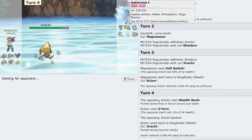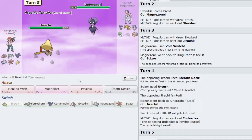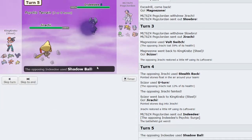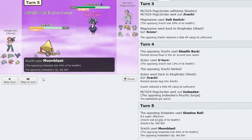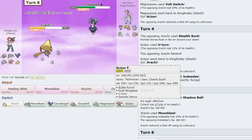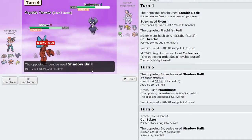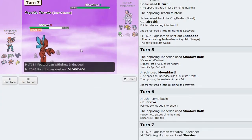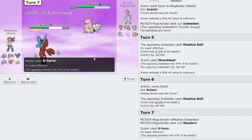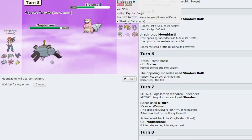As they bring out Indeedee, I know Corviknight can eat Choice Specs hits from Indeedee, but I'm going to try to get a Special Attack drop with Moonblast — they unfortunately get the Special Defense drop. Caesar can come out on this — it's not STAB and it's minus a stage in Special Attack, so I should eat two hits being a bulky variant. There's a Special Defense drop again which is slightly annoying, but I can U-turn and do a chunk of damage on Slowbro, which opens up Magnezone to Volt Switch for tons more momentum.